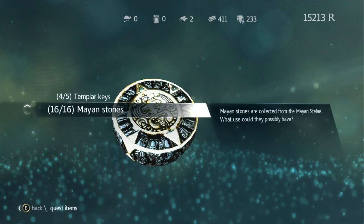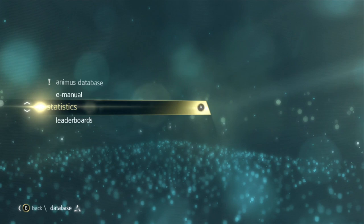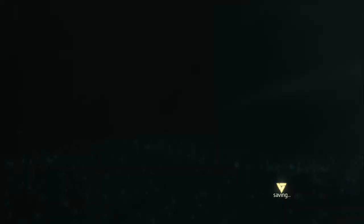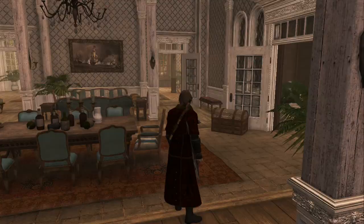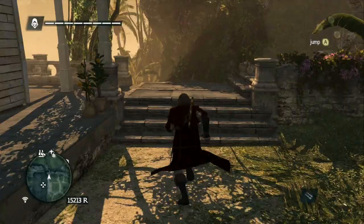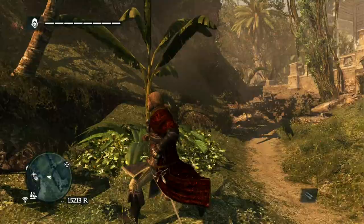Now let's find out where that Mayan stele thing is. I just can't remember where I need to go. Looking at the animus database... locations... Kingston... Mayan temples - that's not useful. We're gonna have to search for it. If any of you guys know where I need to go, post in the comments below, because I've completely forgotten. I'm having a complete mental block on this one.